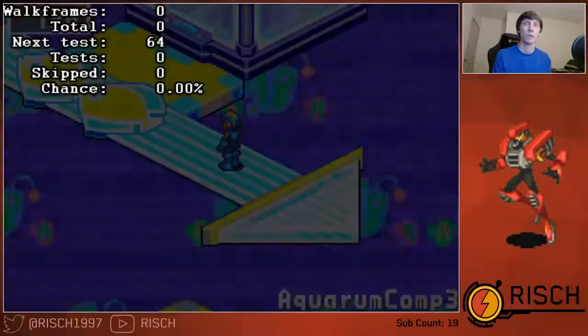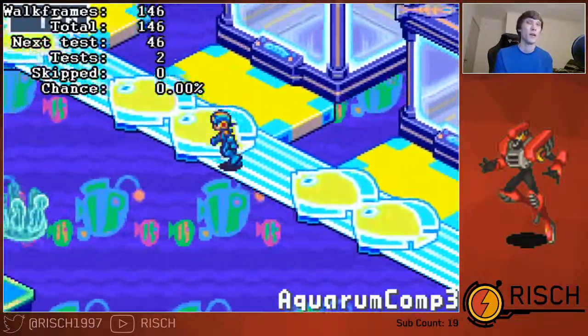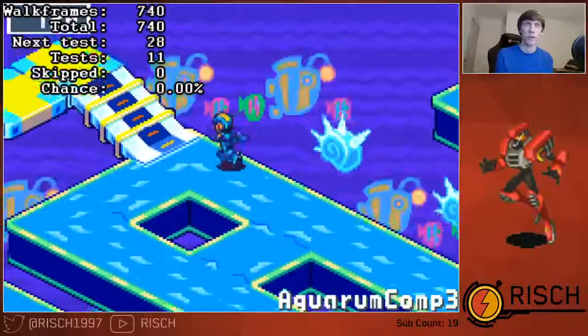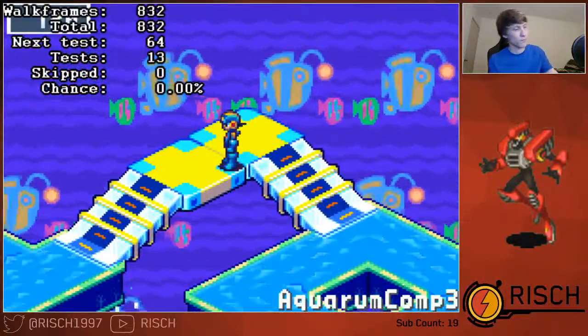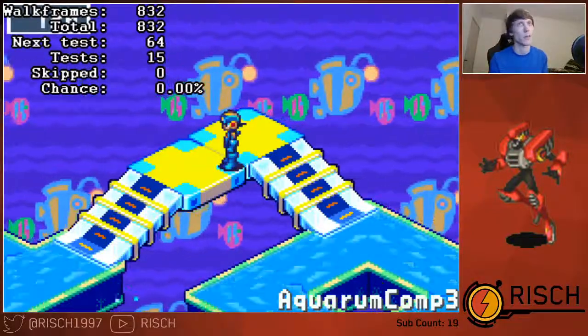Some optimal movement — you won't get an encounter check. For area 3, I believe there are about 5 points where you want to use L button strats. The first one is right about here, so you won't get an encounter check just about at the bottom of the stairs.